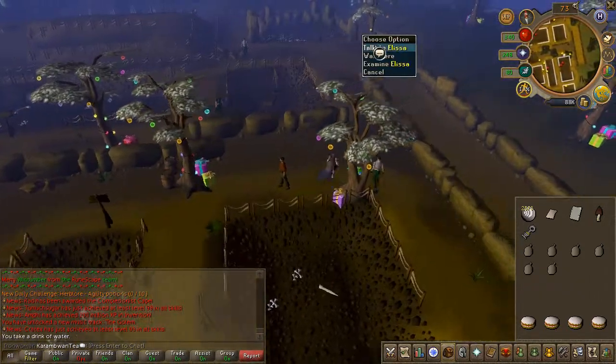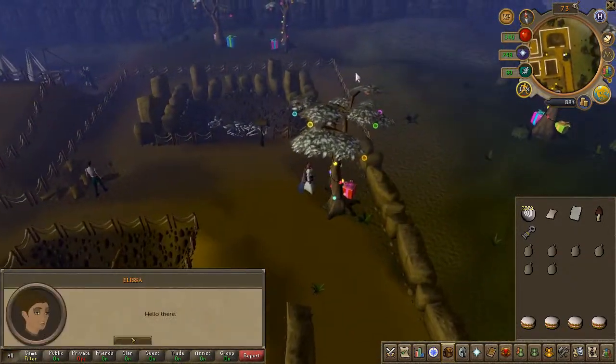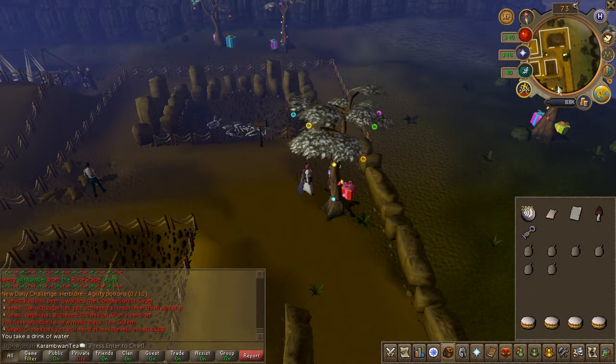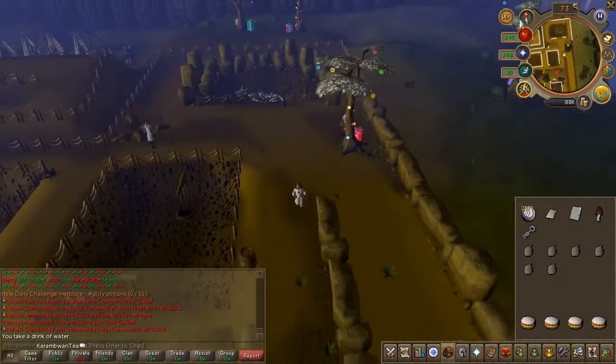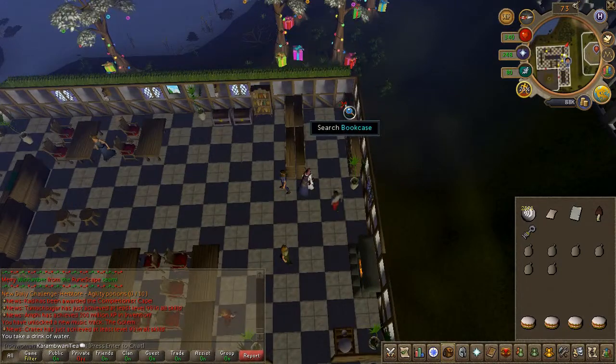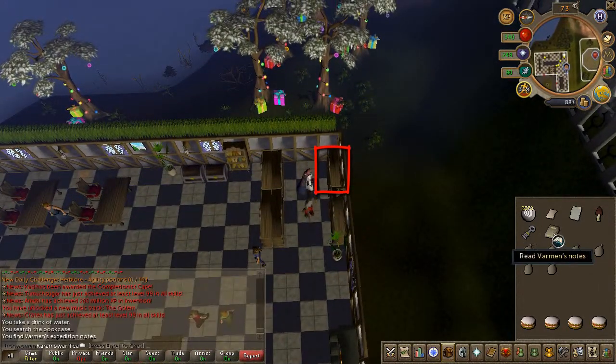Next, head to the dig site and speak to Elisa in the very northeast corner. Then head to the exam center just south. Search the bookcase highlighted on screen and read the Varmin's expedition notes.